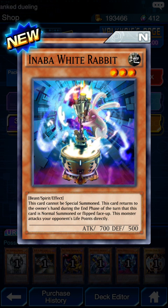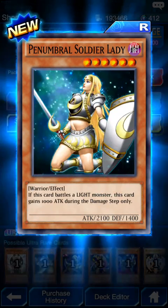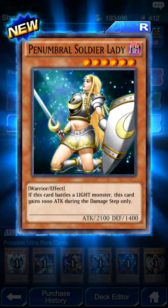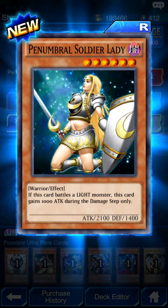Inaba White Rabbit: this card returns to the owner's hand during the end phase of the turn it is normal summoned or flipped face-up. This monster attacks your opponent's life points directly. If this card battles a Light monster it gains 1000 attack during the damage step only.